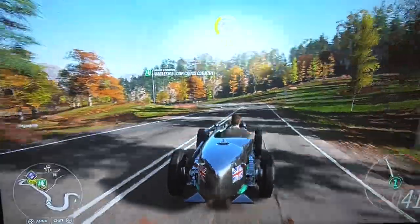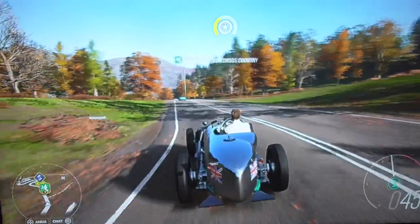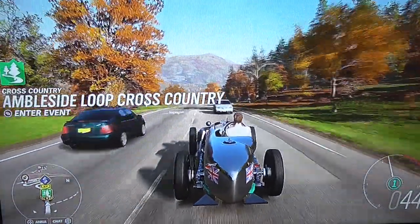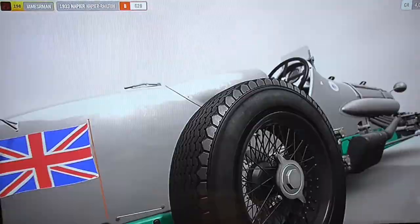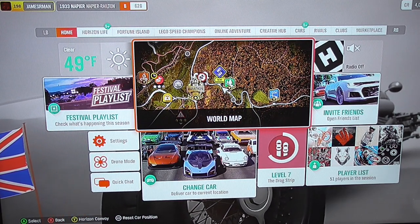Welcome back to another video, everybody. This is another Forza Horizon 4 video, and this video is going to be on the Naper Railton — I hope I'm pronouncing that right. You can see in the top left there: 1933 Naper Railton.